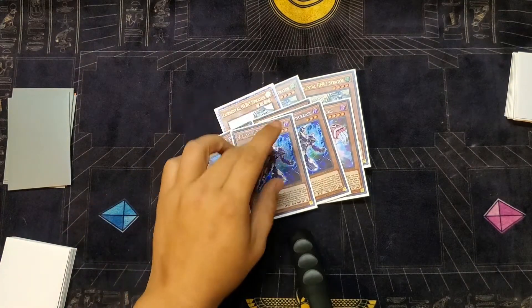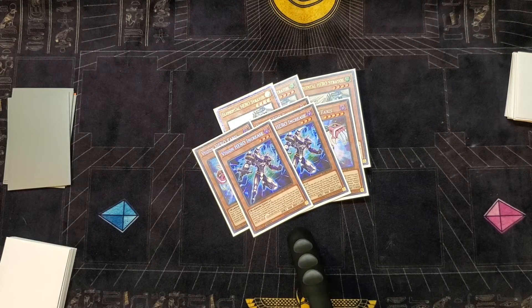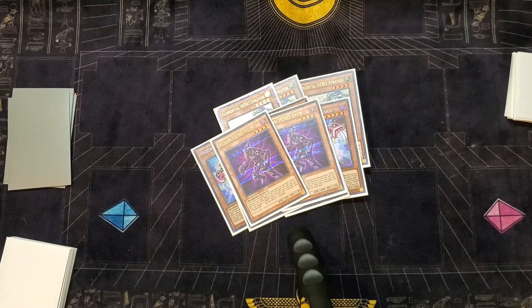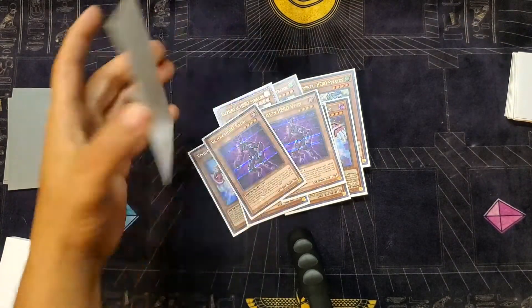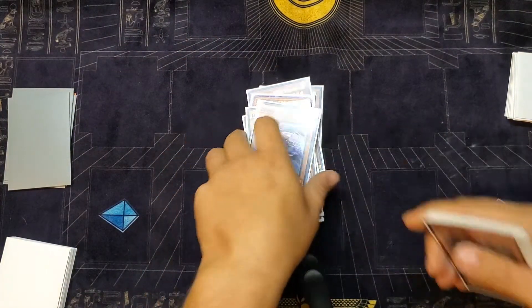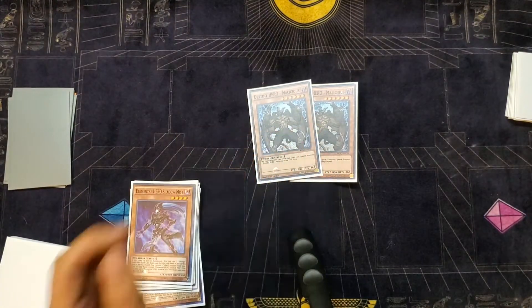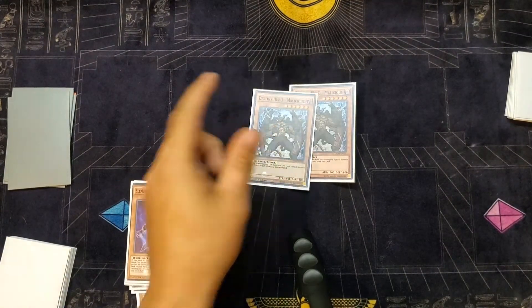Then of course we got the two Increase, the main combo part that goes with Ferris. Then we got the two Vision Hero Vion that goes with that combo. And with that, we have the two Elemental Hero Shadow Mist that usually get sent off Vion — helps you end on a first turn Dark Law if you have to. Then there's the two Destiny Hero Malicious. I mean, need not say more — we wish he was at three, but he's at two.